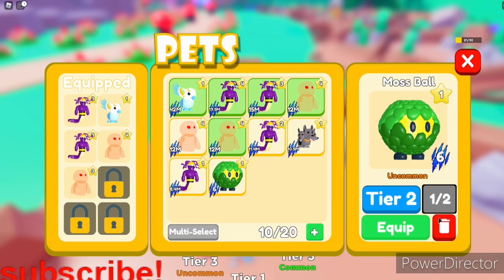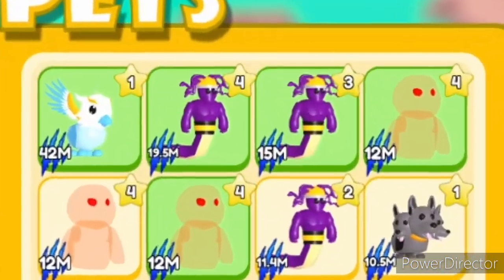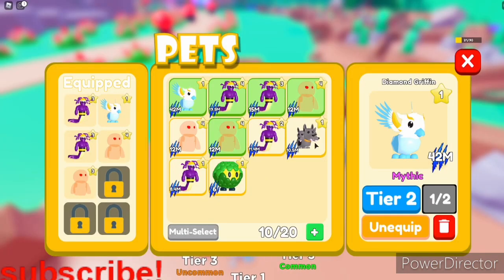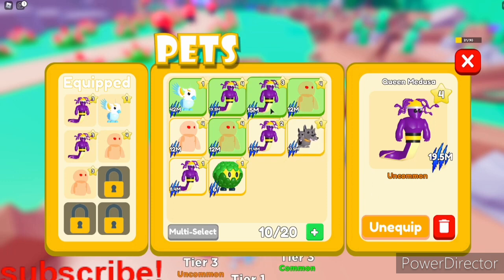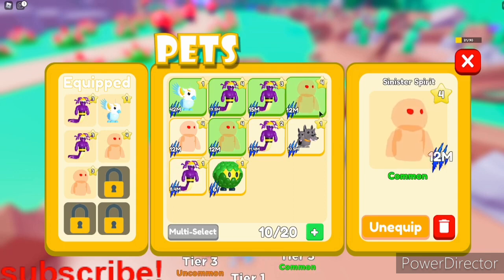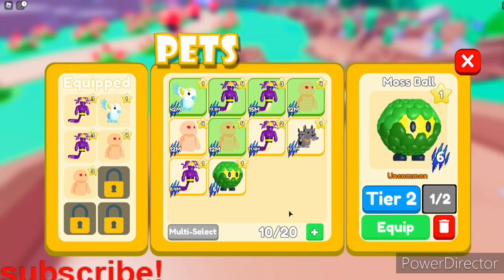This pet is plus six damage. My best pets, as you can see, I recently just got the mythic today which is 42 million damage. Then there's another pet at 19.5 million damage, another at 15 million damage, and like 12 million damage pets. These are pretty OP.